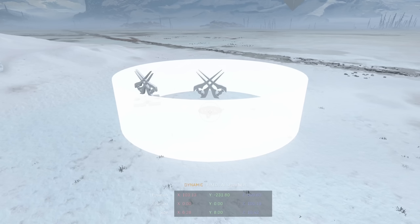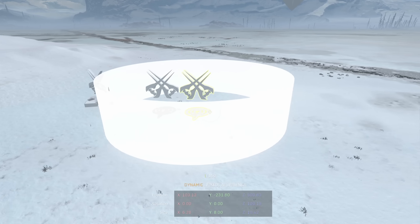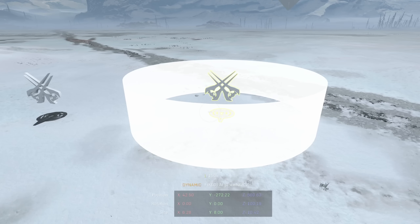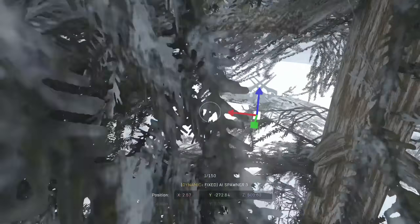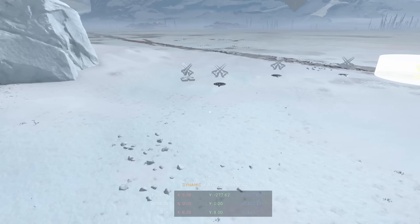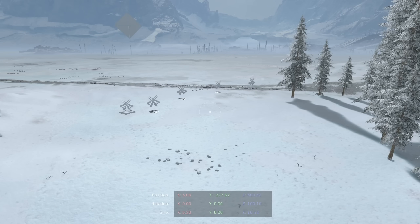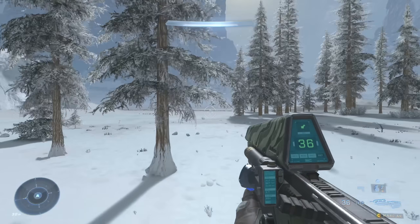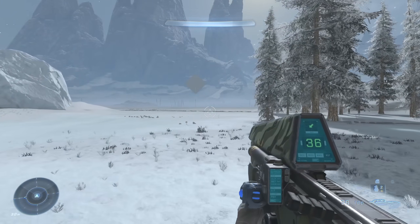If you want to spawn more AI, just duplicate the spawner. You can spawn a bunch this way, though again you can only have about 32 alive at once. I just duplicated and spawned them in — let's wait five seconds and see how many spawn in.